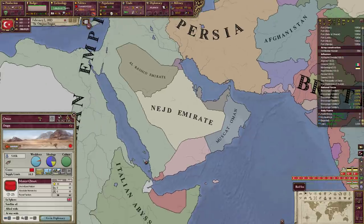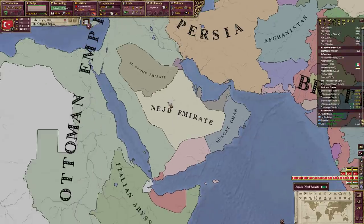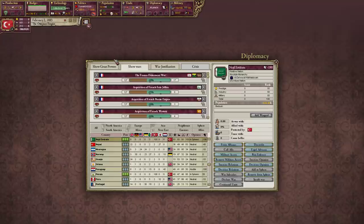In particular, we could probably attack Al-Rashid and the Najd if I wanted to remove them from my sphere. It costs 10 prestige and 1 infamy to do that, and then we just declare war and annex them.